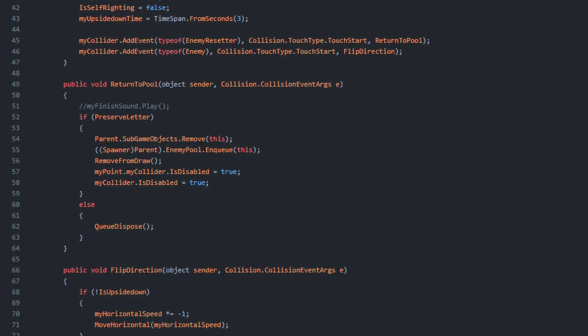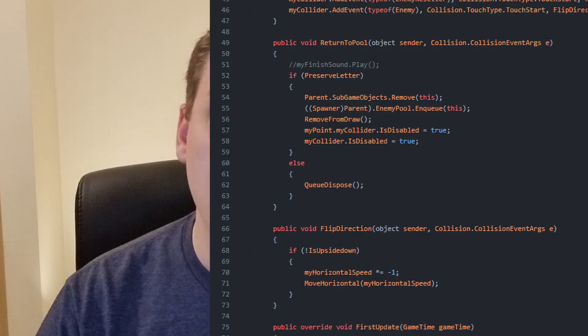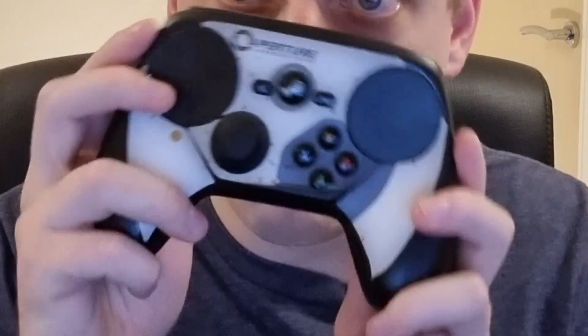Next, Input. This was another early engine feature. Input uses an event-based system, where events are fired based on what input is detected. I really like this approach, and want to expand it to include custom bindings and a great set of input devices such as controllers. These three features have been the backbone of every single game I've made in the engine. Sound has also played a part, however, as we'll see in a short while, I haven't really done much to support sound in the engine.